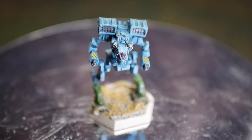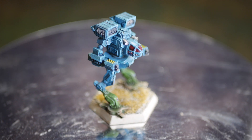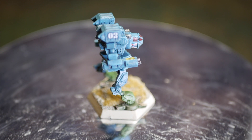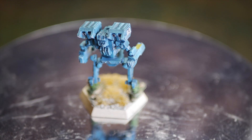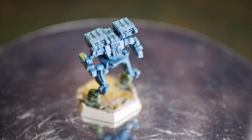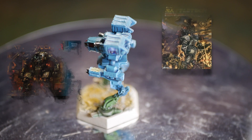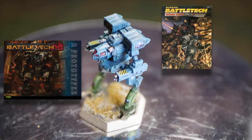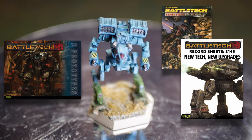The miniature for the Mad Cat 3 wasn't that hard to put together. Again, since it's metal, you'll need to pin certain parts together and use super glue. While there weren't any major mold lines or flashing that really needed to be addressed, I do think the mech resembles its MechWarrior Dark Age mini more closely than the art provided in the technical readout. Speaking of the technical readout, you'll find this gem in Technical Readout Prototypes, and the record sheets in Record Sheets MechWarrior Dark Age, although other variants can be found in Record Sheets 3145 New Tech and New Upgrades.